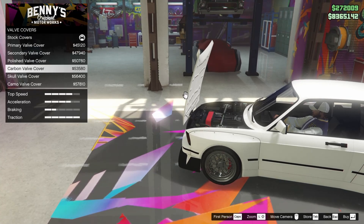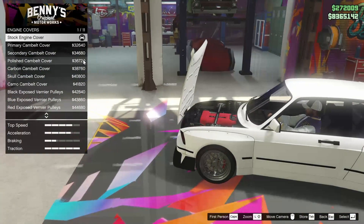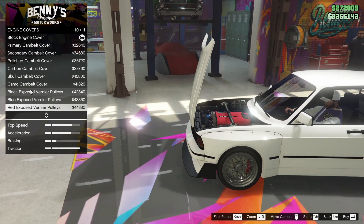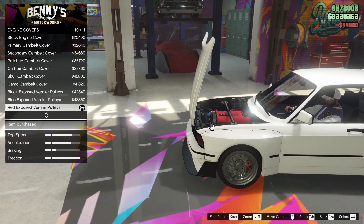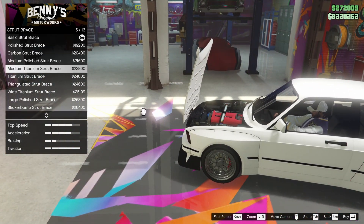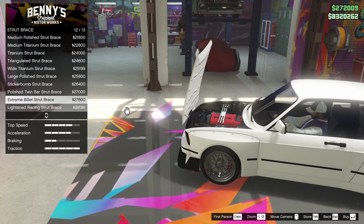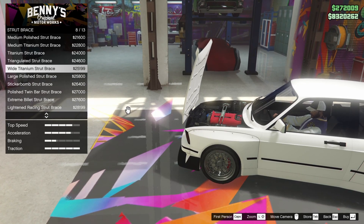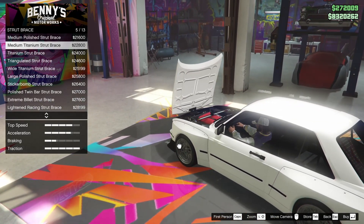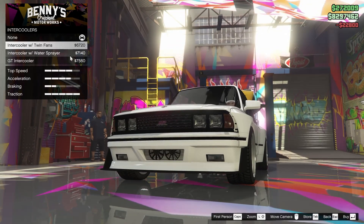For the engine we can change the color of the valve covers — the red looks too good, I'm keeping the red. For the cam belt cover, we'll go for the exposed pulleys in red. The hood opens backwards on this car so you can't really see them, but we're doing it anyway. For the strut brace, I usually go for the titanium ones — I think the medium titanium strut brace looks really cool, so we're going for that.